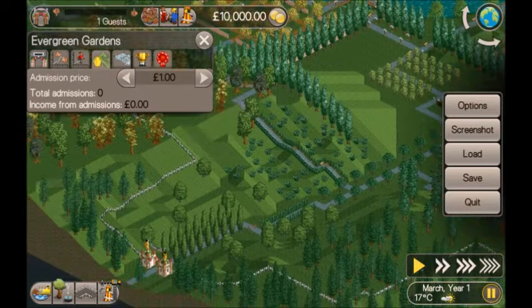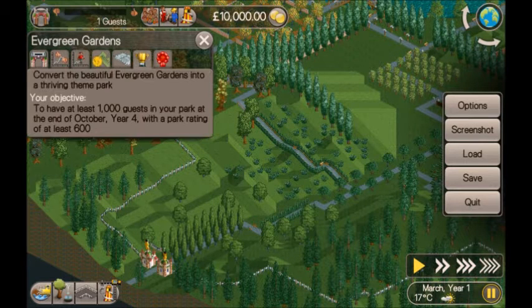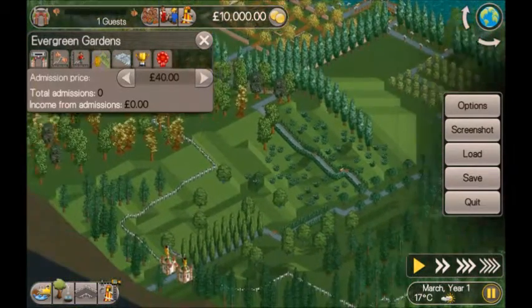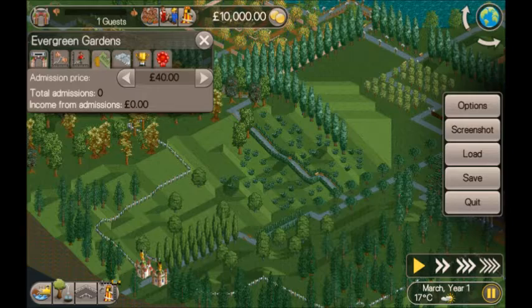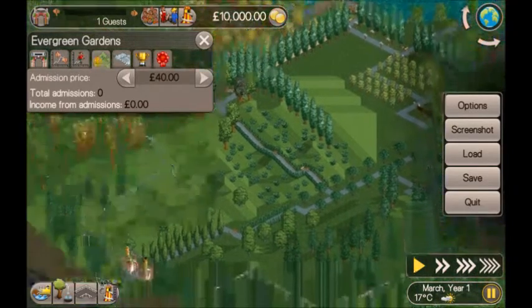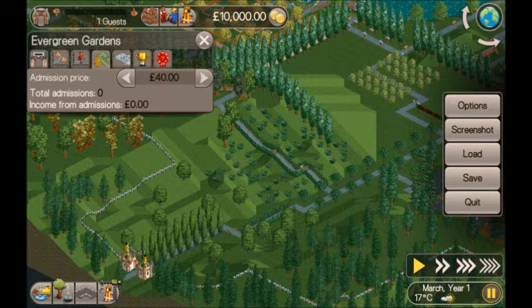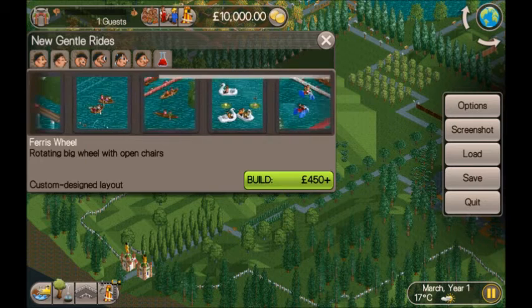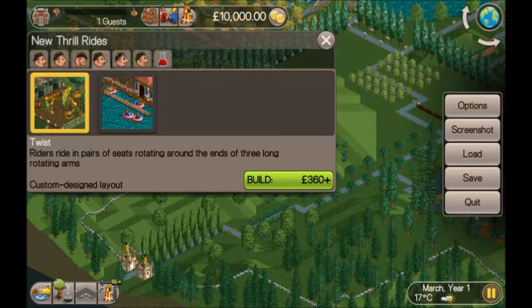Evergreen Gardens is another one of these parks where guests pay to get in and then all the rides are free. So the first thing I'm going to do is put the entry price up — we're gonna put it up to £40. I think that'll be fine: cheap enough to bring lots of people in but expensive enough to earn us a lot of money. Let's have a look at what sort of rides we've got: train, general rides, not many thrill rides, basic coasters, and all the shops.